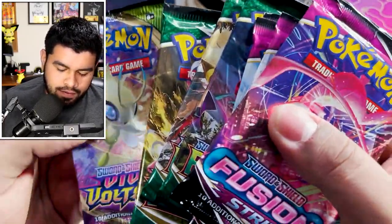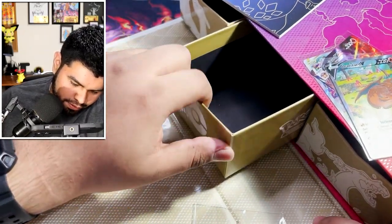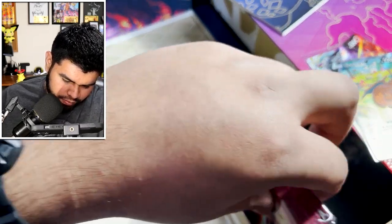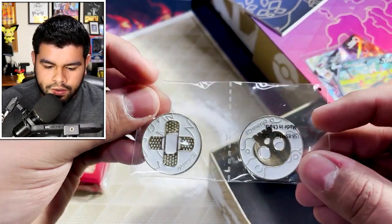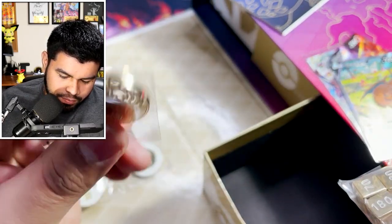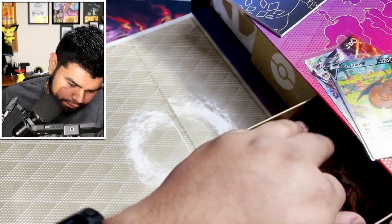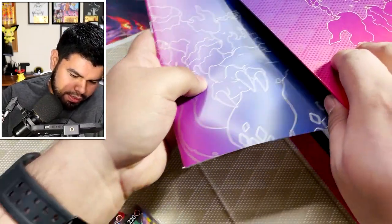I'll be showing all chase cards on screen of course. Next we got ourselves a VStar marker. More packs: Fusion Strike — not a fan — Evolving Skies — not a fan — and Vivid Voltage. Luck has always been kind of iffy on those. We got ourselves some sleeves, some gold coin, another gold coin. All that can go right back in — pretty sure that's it.